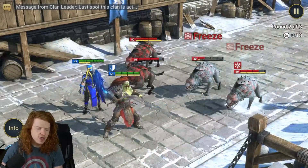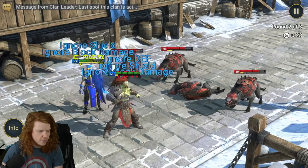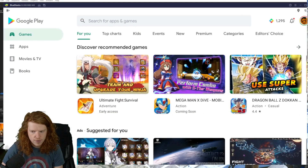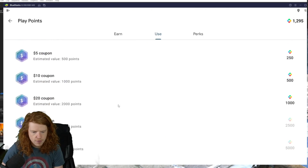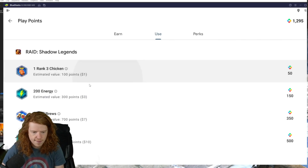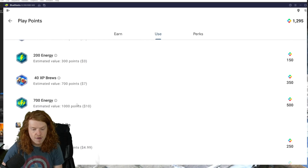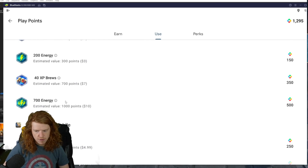I was debating going into my Bluestacks here with the Play Store. What I want to show you is we go to Play Pass Points and go to Use, then scroll down to Raid Shadow Legends. If you want these free points, you can get them every Friday and today's Friday — I'll have the link in the description. It also supports the channel, so thank you. I can add myself 700 energy, or maybe actually 1,400 energy. These points came from spending money on Marvel — that's where I got them.